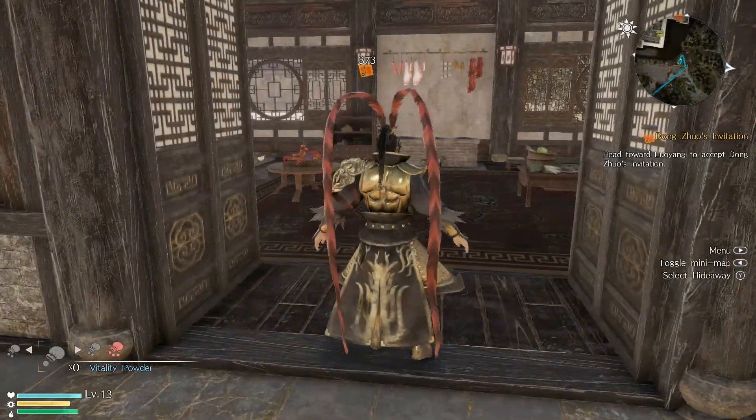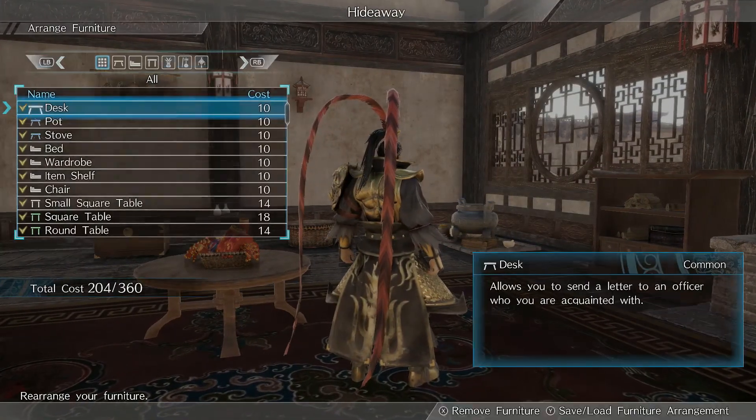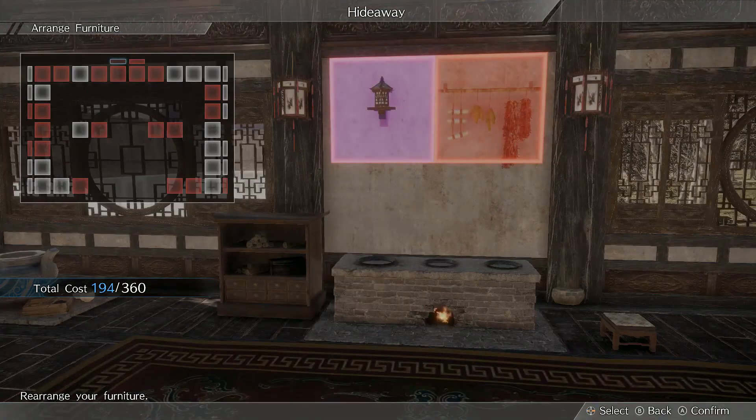You can do this by walking into your house and either going to the closet available within, or pressing Triangle on PS4 or Y on Xbox One to bring up a special hideaway menu. Either way, you'll be able to change your clothes and you'll have a choice between the default armor or the informal robes.